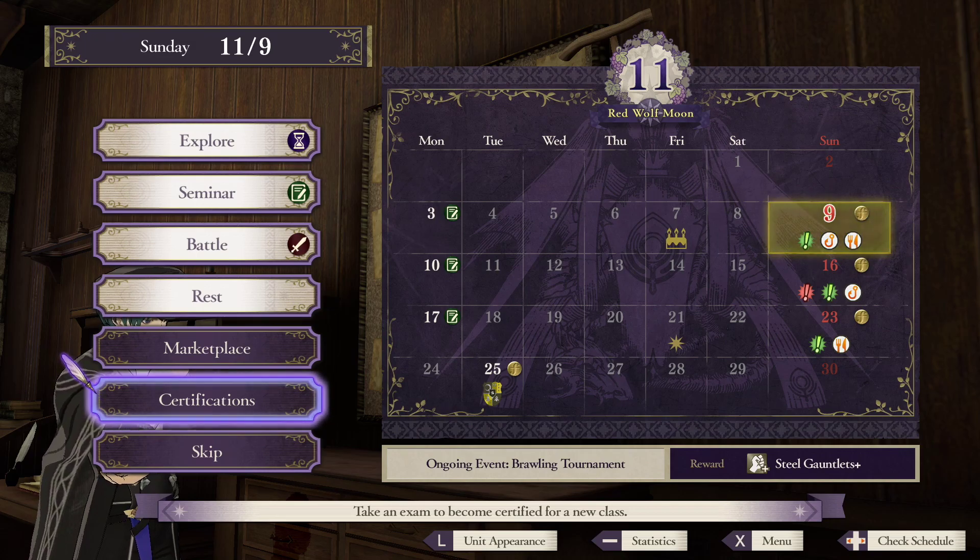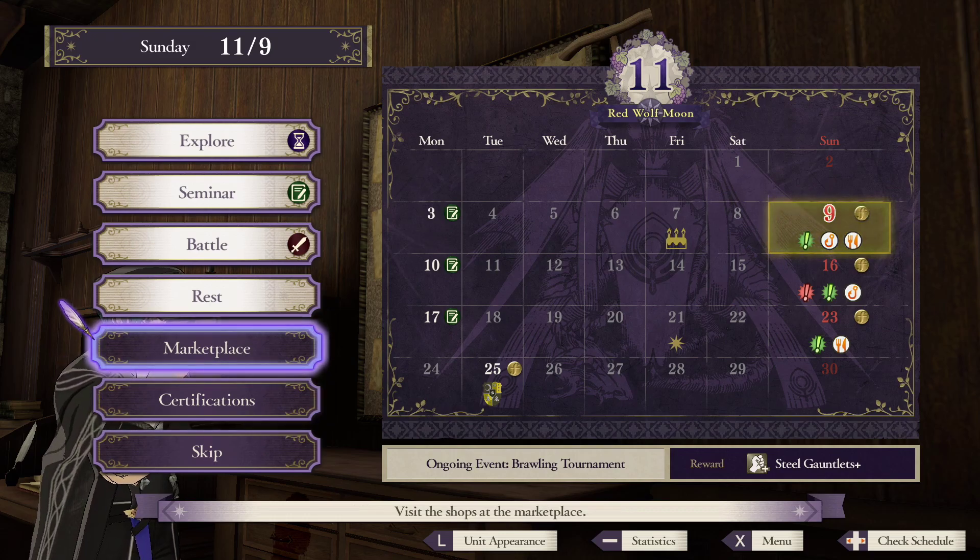Hi everyone. Chapter 8 brings us to the middle game of Three Houses. The difficulty noticeably relaxes around this time. In the first several chapters, our units were outright worse than the enemies, stuck in classes with poor movement and no special abilities. Mass promotions in Chapter 6 helped us reach parity, and now as we master intermediate classes, we're beginning to pull ahead.